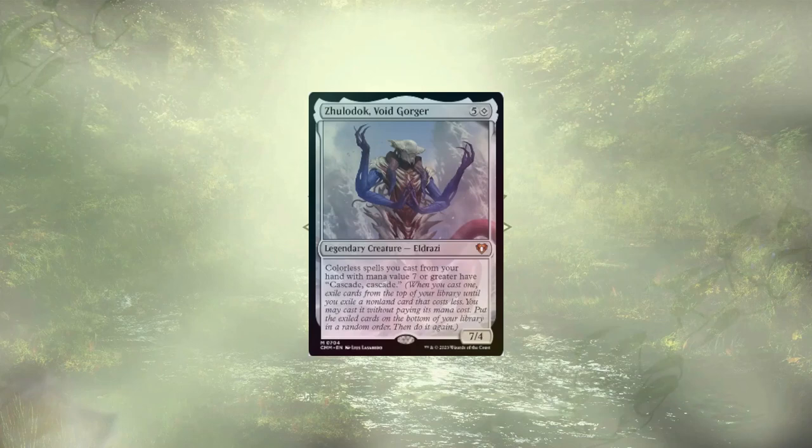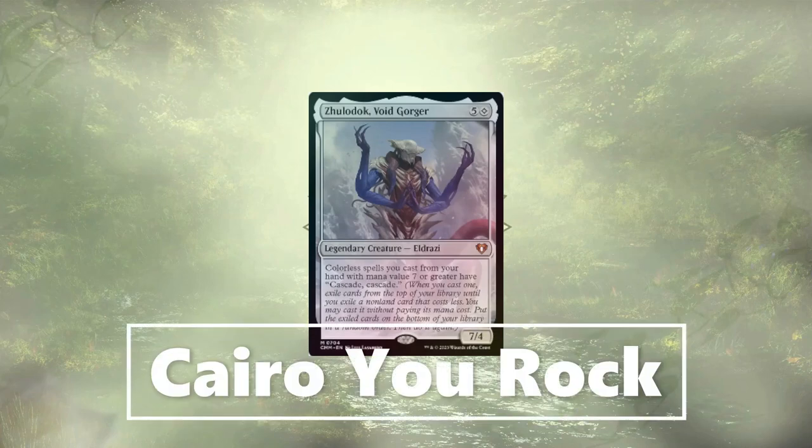Welcome back to another Mech Deck Tech. Today we're going over our fourth and final deck upgrade guide for Commander Masters, featuring Eldrazi Unbound. Today's episode is dedicated to Cairo Crenshaw. Cairo, you rock!